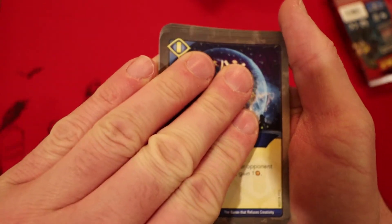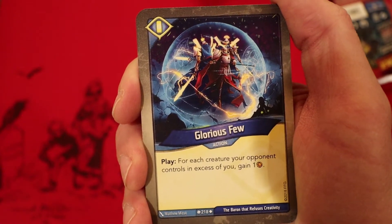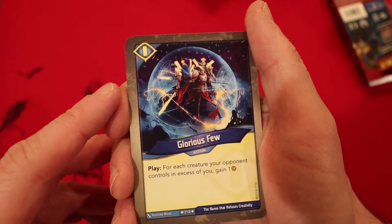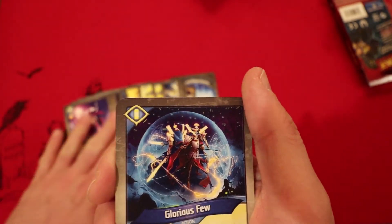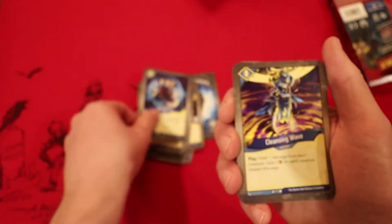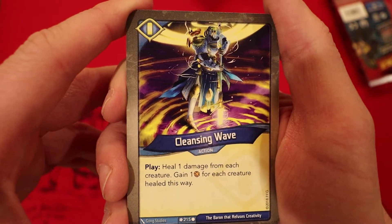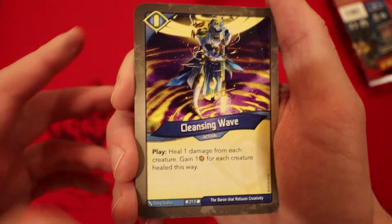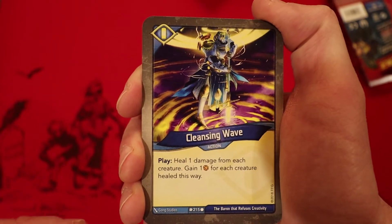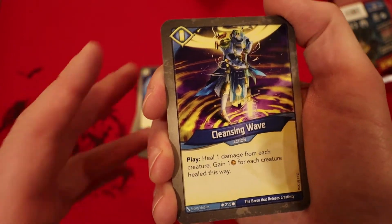Glorious Few: for each creature your opponent controls in excess of you, you gain one Amber. That is really good because Sanctum usually has a lot of creatures — it's a great card, you play it first, then drop down all your creatures. Cleansing Wave: you play it, you heal one damage from each creature and gain one Amber for each creature you heal this way. I don't know how I haven't seen this yet because it's a common, but it's really good because it hits every creature, not just yours — so that's a lot of Amber you can generate.